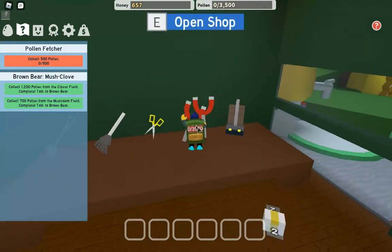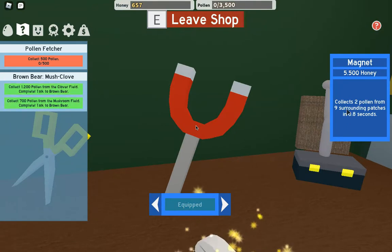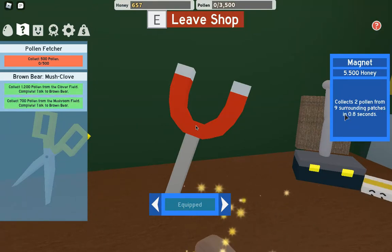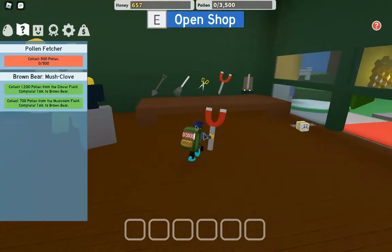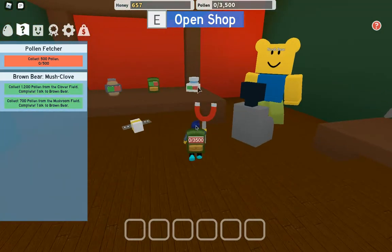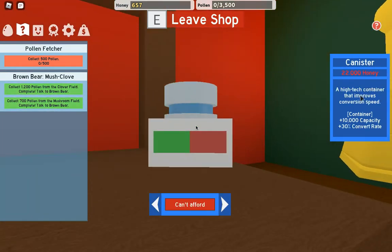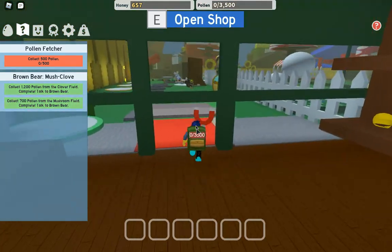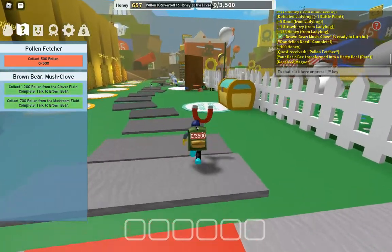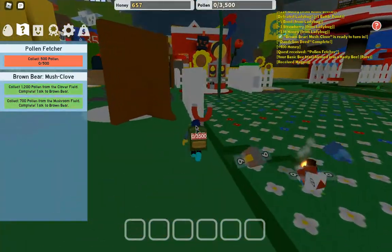I just bought the magnet, which is good because it collects pollen from nine surrounding patches in 0.8 seconds - two pollen from each patch - and that is very good. The next thing we will be going for is the canister, because it is the best container in the basic shop. We want a bigger container so we don't have to keep going back to the hive to make honey.